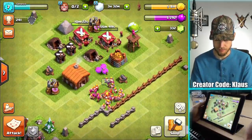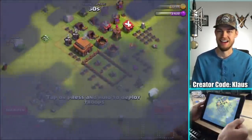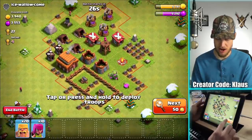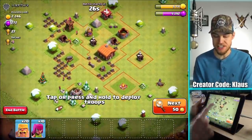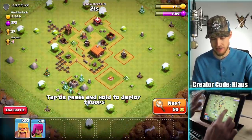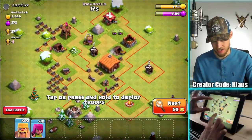I guess I can just go raid and then burn 10 minutes. Let's go attack — I was trying to come up with another solution but there really wasn't one. Oh wow, mortar. Definitely not going to attack a base with a mortar. 27 trophies — okay, all defenses are accessible. That is awesome, let's take this one out. Look at this base — it's got like two walls. That's hilarious.